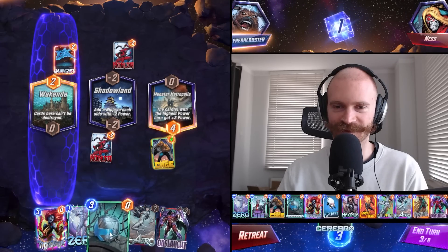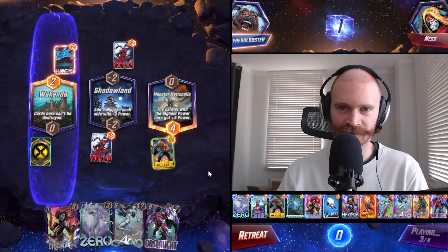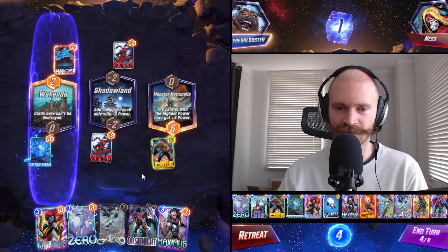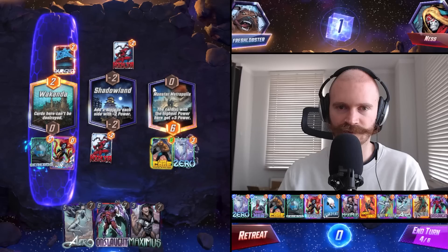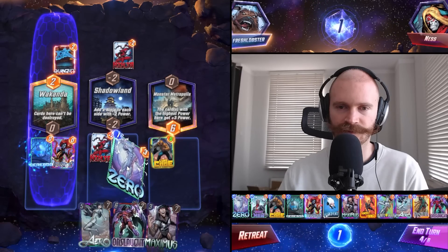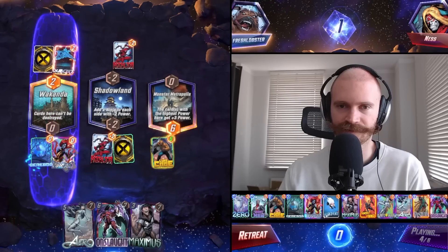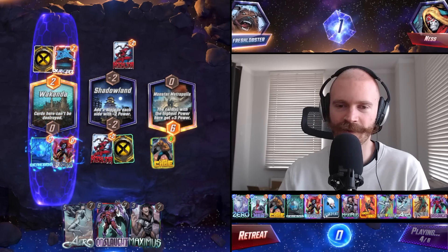We have Cerebro, Mystique, and Onslaught, but we still need to target. I should have played Cerebro Mystique middle, I think. Oh, that works. They kept turn three, so they She-Hulk this turn. She-Hulk would go right or left. I was thinking if we snap this or not. Should have snapped, I think - I probably missed an opportunity here.